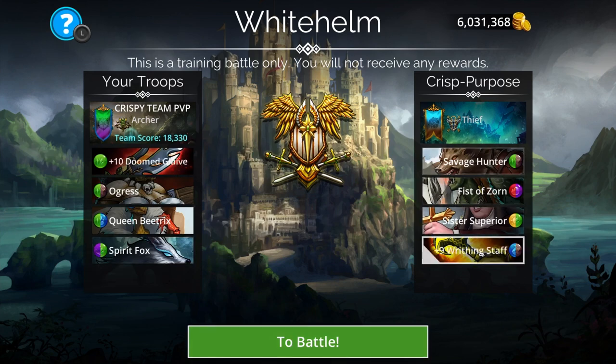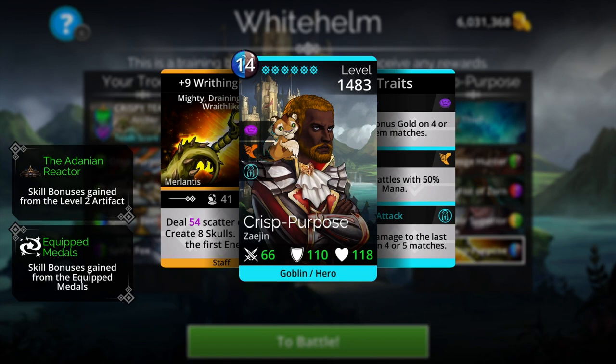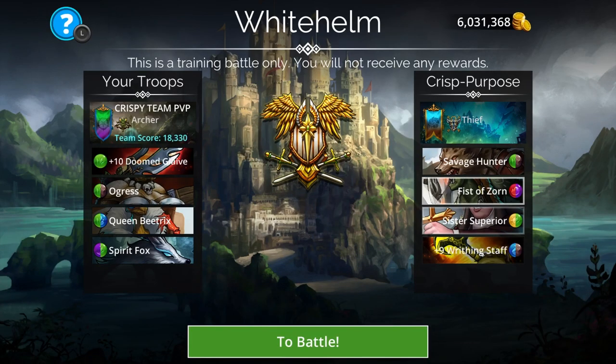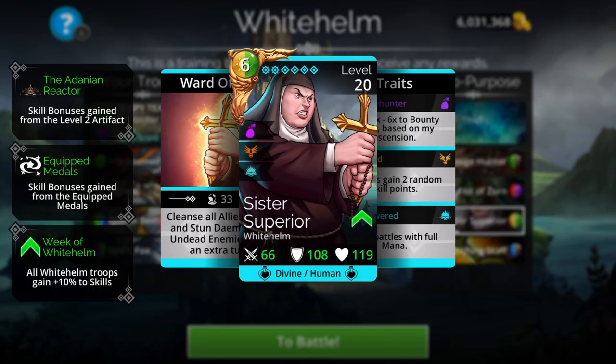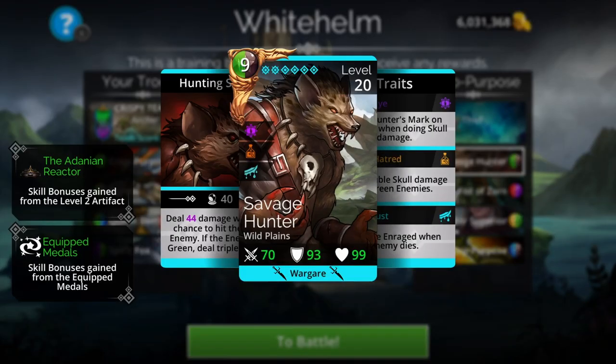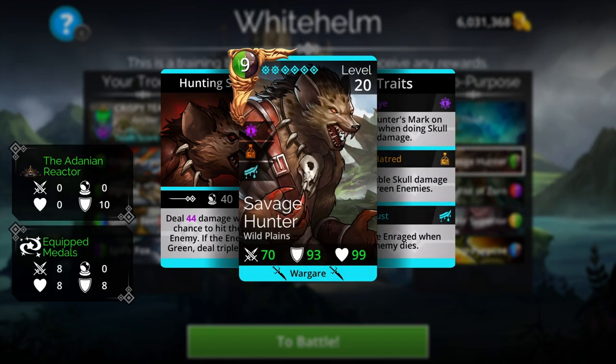The opponent team is Savage Hunter along with Fist of Zorn, Sword Sister Superior, and the Writing Staff. This setup is regularly used on guild wars defense and even in PvP, and it can be very annoying to go up against. It's a double-empowered team — Fist of Zorn starts the battle with full mana, and so does Sister Superior. Savage Hunter can deal up to almost six times damage to green enemies, thanks to Eagle's Eye placing Hunter's Mark on enemies when dealing skull damage, Toxic Hatred dealing double skull damage versus green enemies, and Bloodless becoming enraged when an enemy dies.